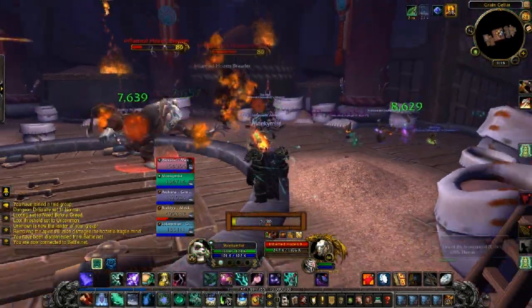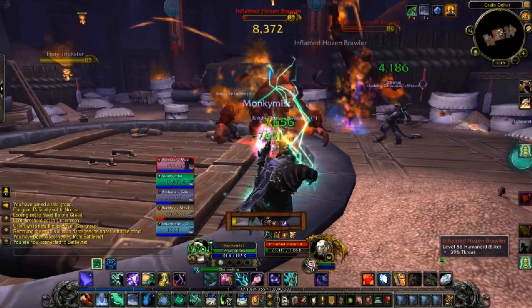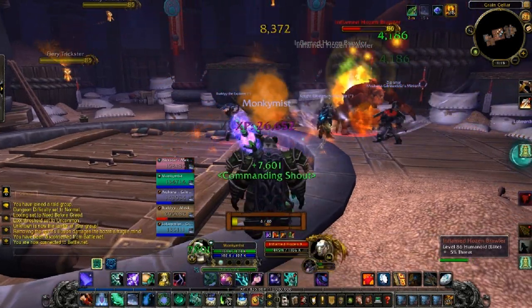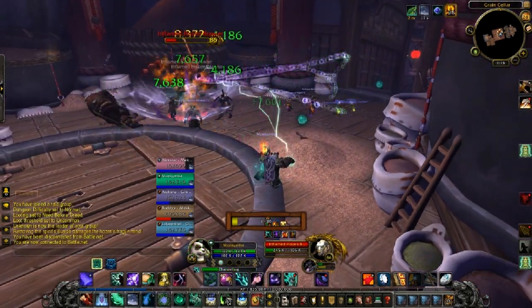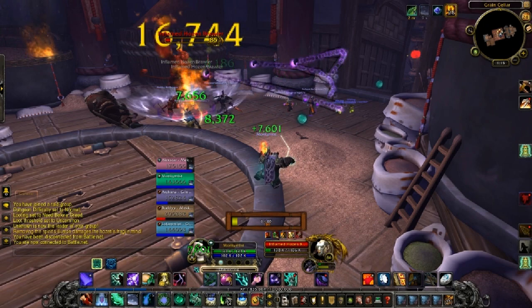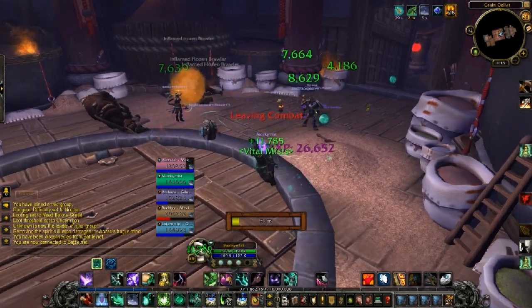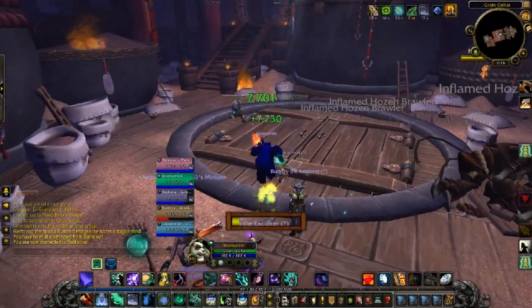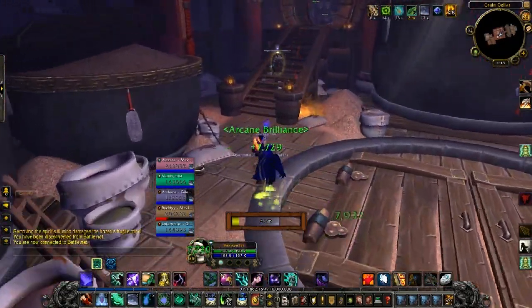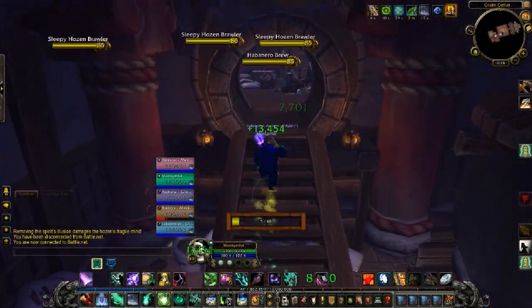In particular, the Crackling Jade Lightning ability - its mana cost is a little bit buggy right now, so it's actually really cheap, which is part of the reason I'm using it. It also has the ability, every tick, of giving you a 15% chance of generating Chi, which is of course a resource that all monks want - much like a Paladin's Holy Power or a Rogue's Combo Points. A little different, but very much the same.